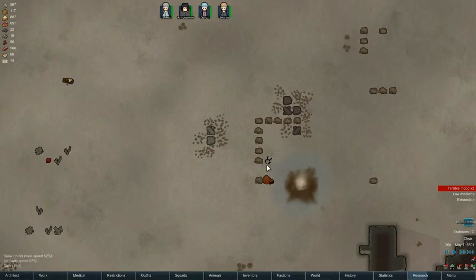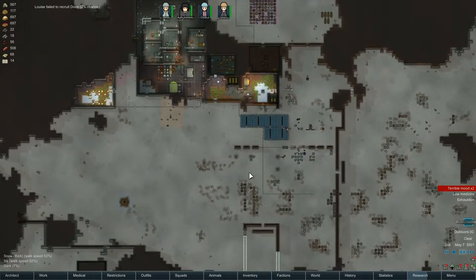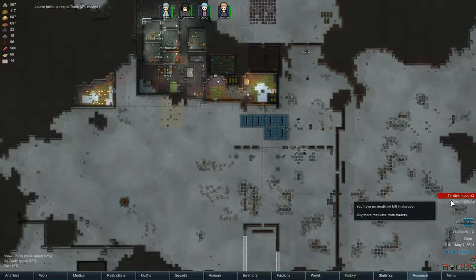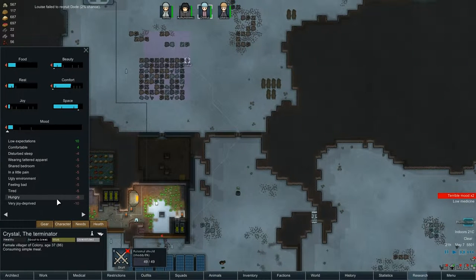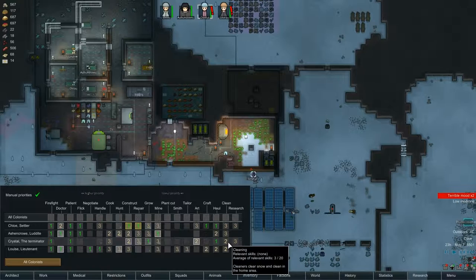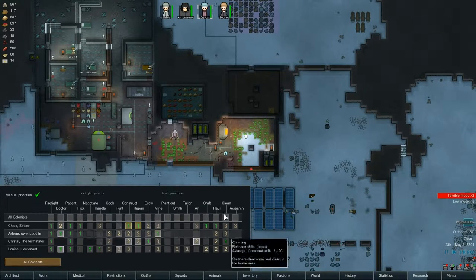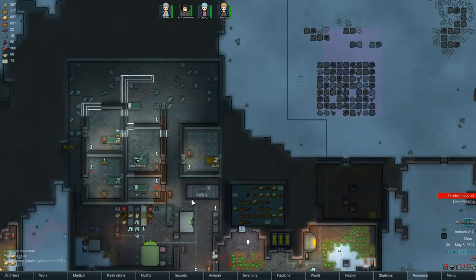I'm just leaving all their clothing and paraphernalia on the floor. Let's get to the nitty-gritty here. What's the matter with Crystal? Very joy-deprived, hungry, tired, feeling bad, ugly environment, in a little pain. In terms of the ugly environment, I can help her clean it up - that's about all I can really do, Crystal. So if you could just clean that up and make it look a little bit better.